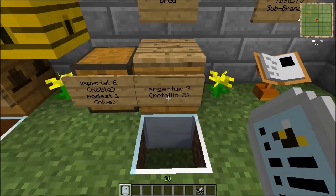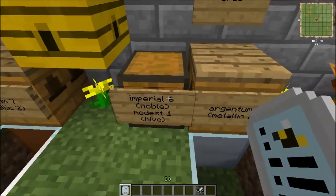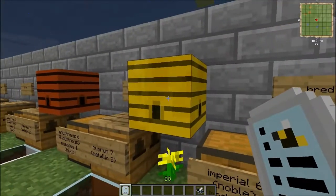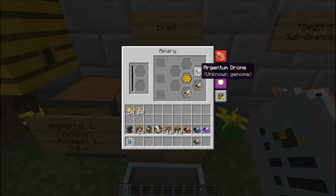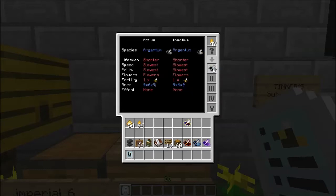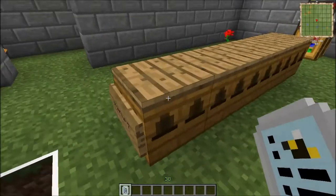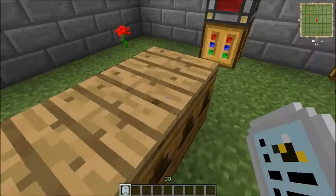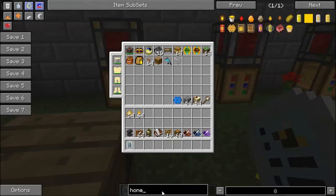Lastly for this part is the Argentum bee. You will need a block of silver underneath the housing to get this to breed. It will require the Imperial bee — which you can get through the Noble book or watch my Noble Branch video — and a Modest bee from the yellow hives found in deserts. Let's check the age — one generation, that's nice. The drone is not quite a purebred, but that's alright. Output: one drone and a chance at some silver nuggets or some honeycomb.